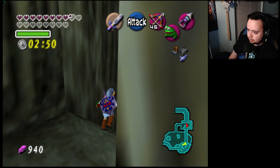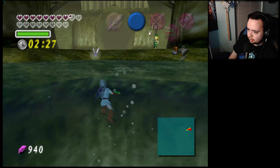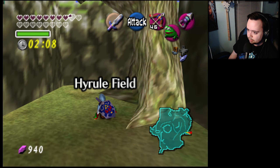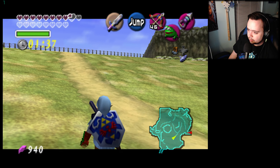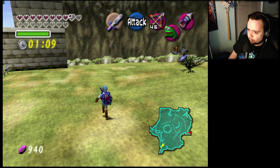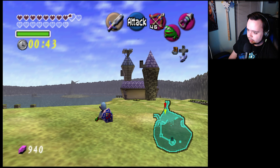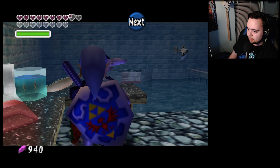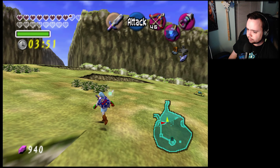I wonder if taking the shortcut back to the Lost Woods and going out the Kokiri way would be faster. Let's go — I think that might have done it. We're in better shape now time-wise. We have a whole minute to get up there. At that other time we were only at like 30 seconds left. Faster! All right, take them to Big Goron — now we only have four minutes to get him the eyedrops and we can't warp.